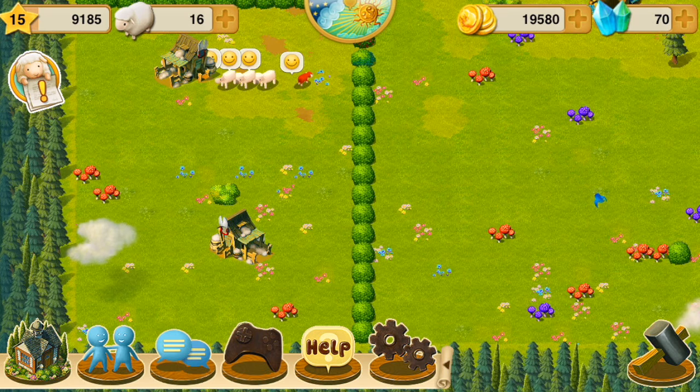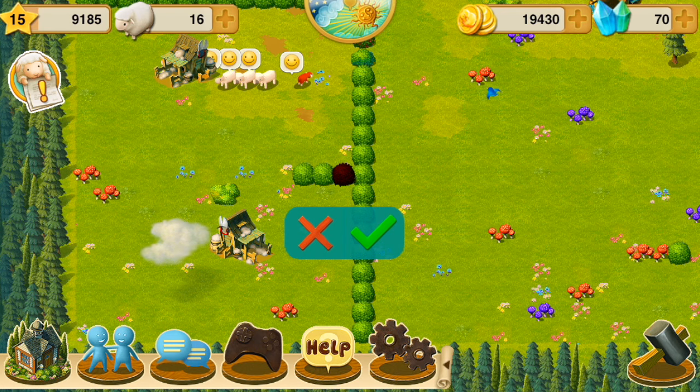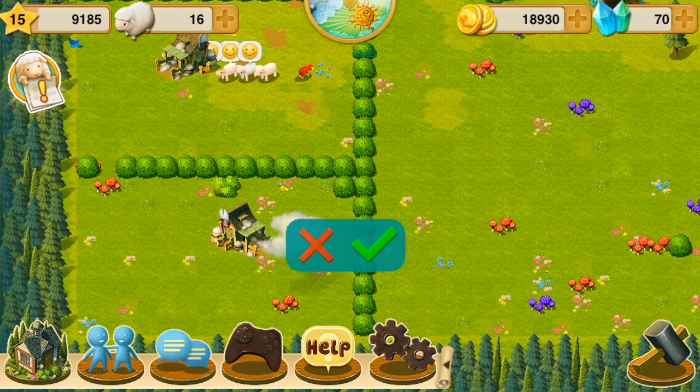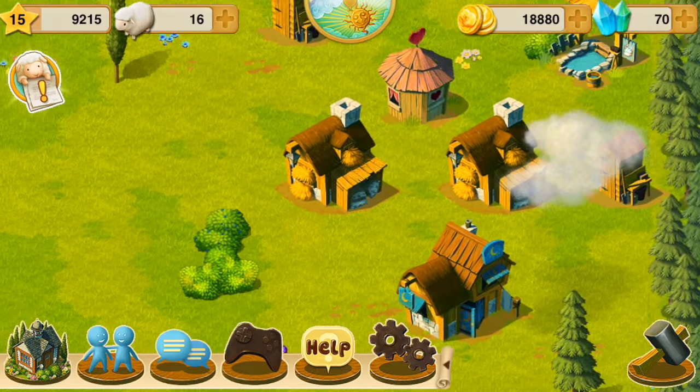Down here you can see I'm working on building little sheep enclosures using little bushes. We're going to finish that off right here. There are bushes, trees, little holiday decorations, and all sorts of stuff. There are actual fences but none of them are straight — they're all diagonal so I just don't use them.